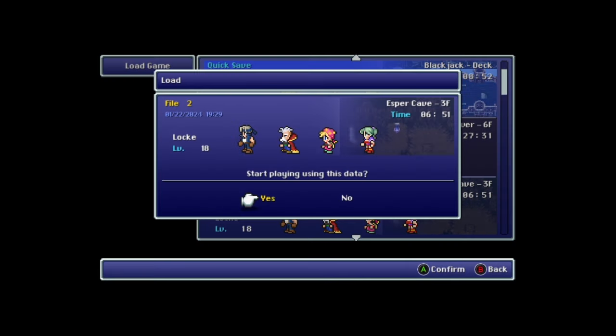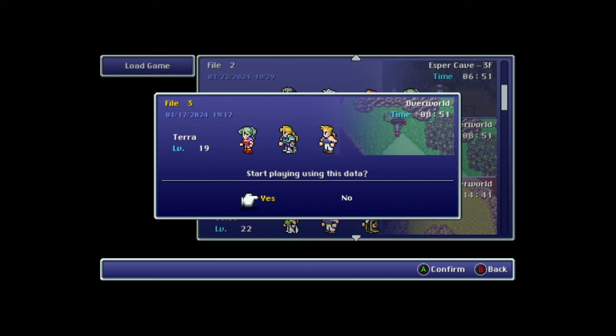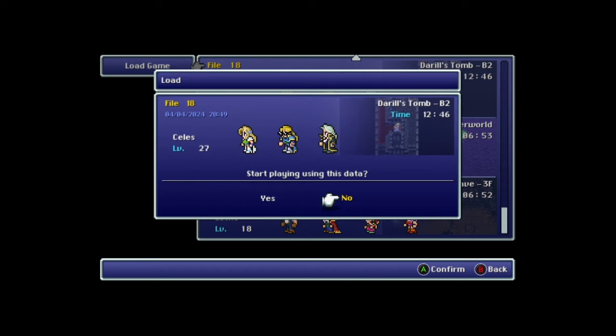The second save needs to be in the Esper Cave before the three trapdoors, the last place you can do a hard save before the Leo event. If you've tried running the Leo glitch from my previous video, you already have this one. The third save needs to be after you've completed the Leo event in Thamasa, but before you've gone to the Floating Continent for the first time. If you've tried the title screen glitch already, you probably already have this one. Finally, the fourth save needs to be in Daryl's Tomb, with the fight with Dullahan already completed.